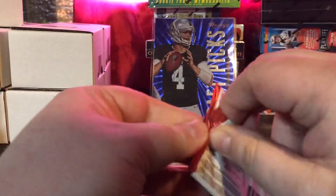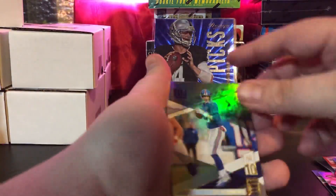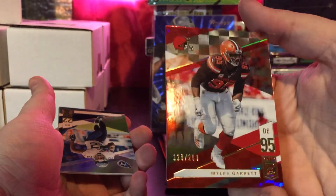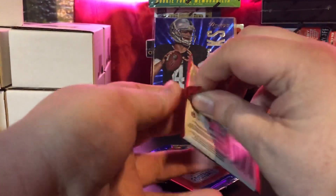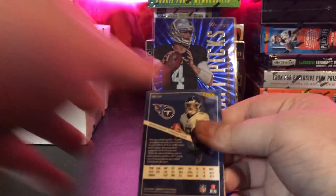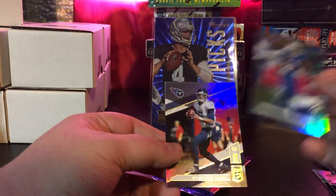Michael Thomas did have a crazy year — I'm pretty sure he was offensive player of the year, which is a pretty nice accomplishment for a wide receiver. Eli Manning, Matt Ryan, and ooh — this is two out of $2.99 — Myles Garrett, nice looking card. Derrick Henry and AJ Brown. Last pack of Elite here — Jarvis Landry, Von Miller, Jalen Hurd out of $6.99, not bad. LeSean McCoy and Marcus Mariota.